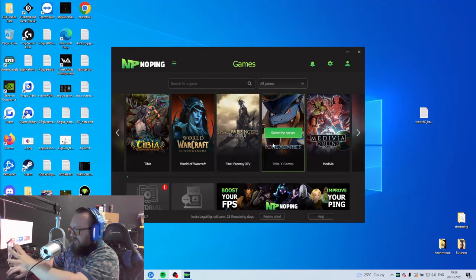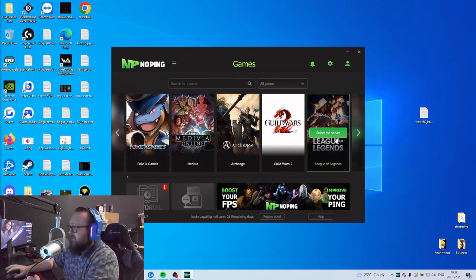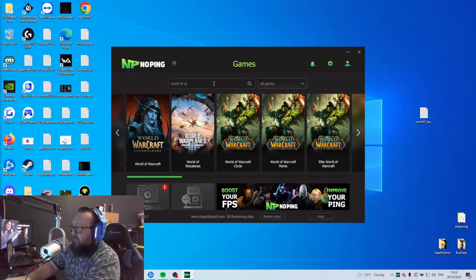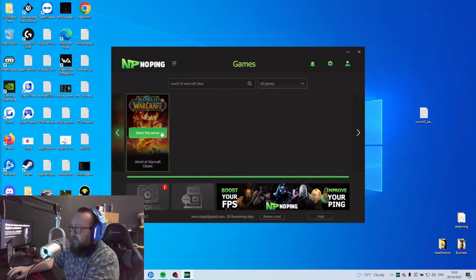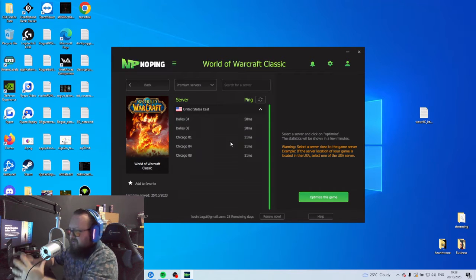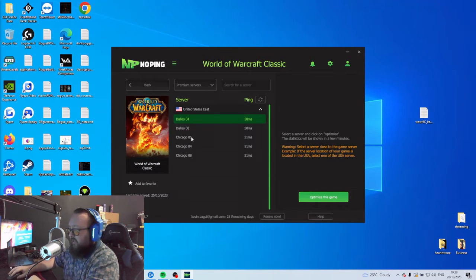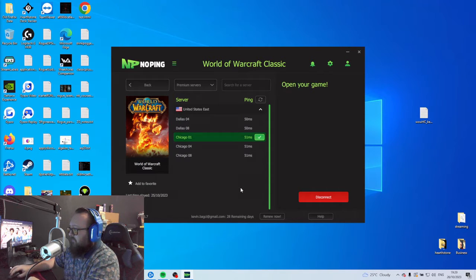You can already see different kinds of games — not sure why these are selected, maybe just random. You can search for pretty much everything, a lot of games are supported. In our case we search for World of Warcraft Classic, find it, select the server. In my case I choose the Chicago one, and it should now be connected.